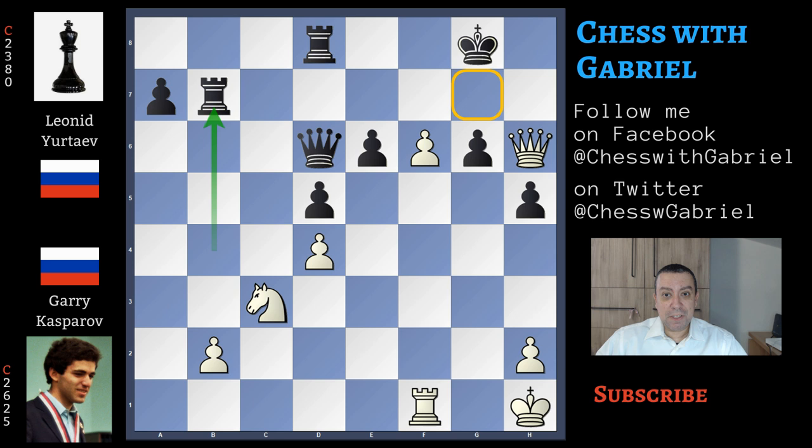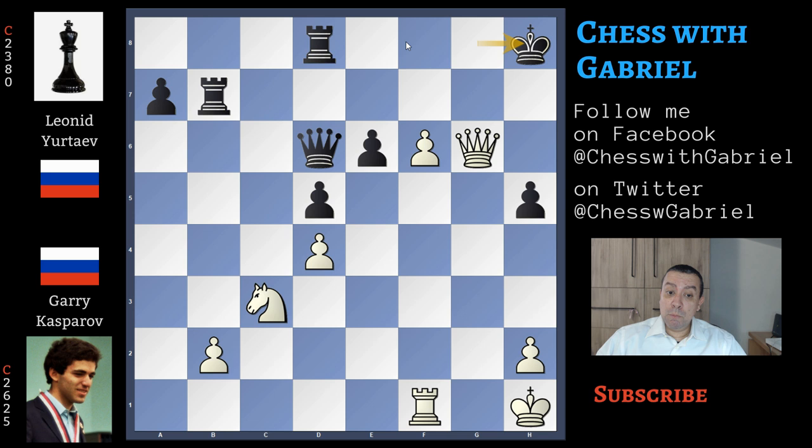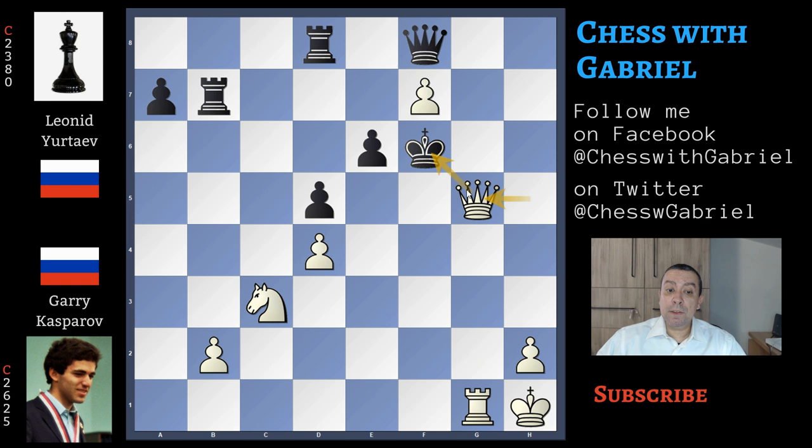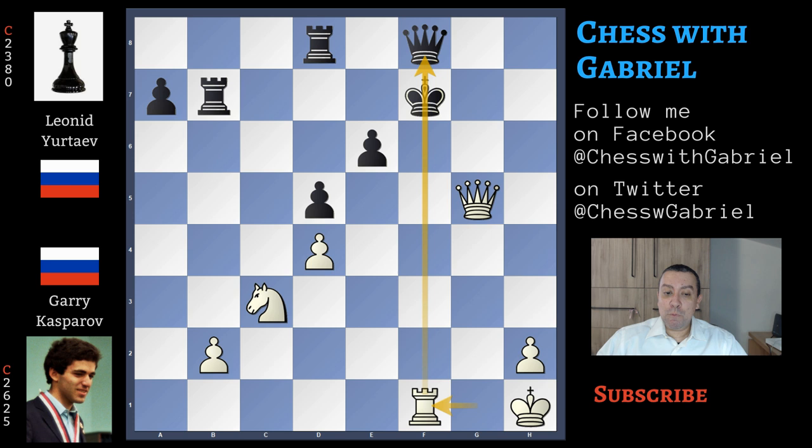Kasparov in his book 'The Test of Time' already had in mind the following variation. After rook to b7, he wanted to play queen captures on g6 check. Now king to h8 is the only move to postpone the checkmate. Here comes f7, queen back to f8, queen captures on h5 check, king to g7, now the rook gives check from g1, king to f6, after queen to g5 check the king is forced to capture. Bad geometry, and rook to f1 check will win the queen and of course the game.